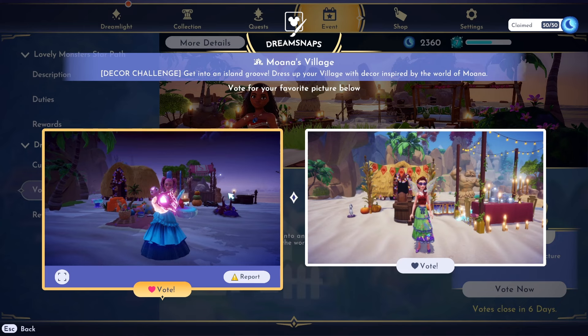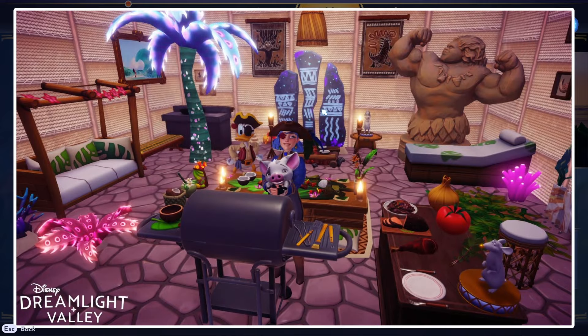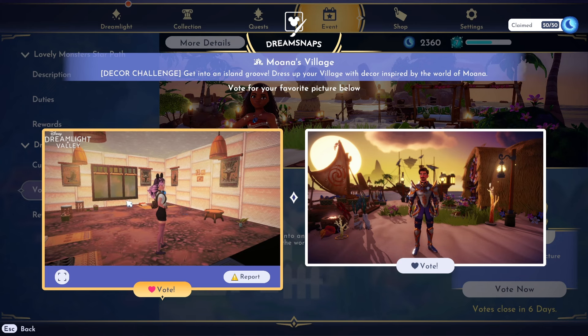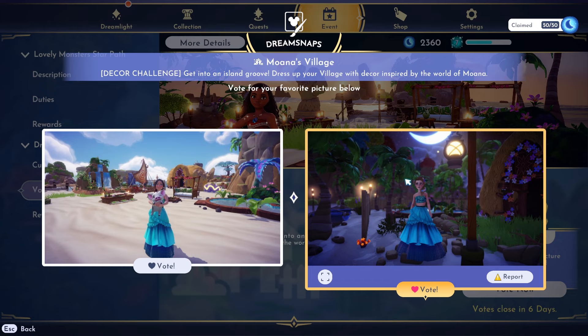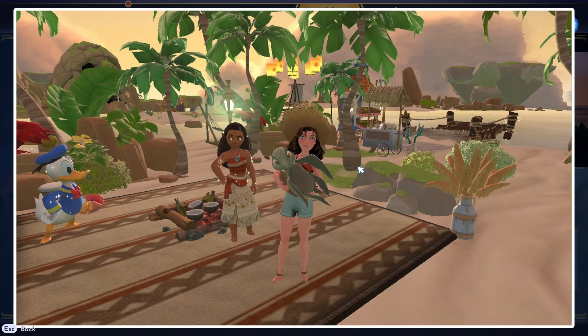Look at all these — you've got Moana, they filled up the photo fully, so much going on. Some people actually did a room submission for this theme, which is surprising — you'd think Moana's Village would be outside. There's a little Moana figurine, look at all the food spread — that is awesome. Got a bar; I don't recommend barbecuing inside a house. This one's really good, we'll vote for that. They went with a whole night theme — love the background.